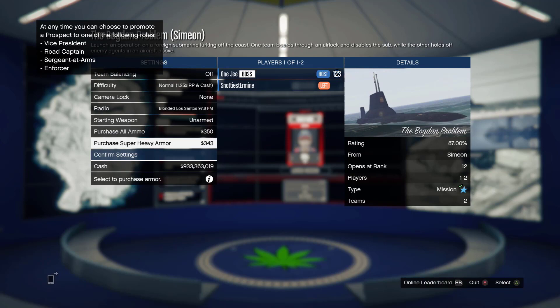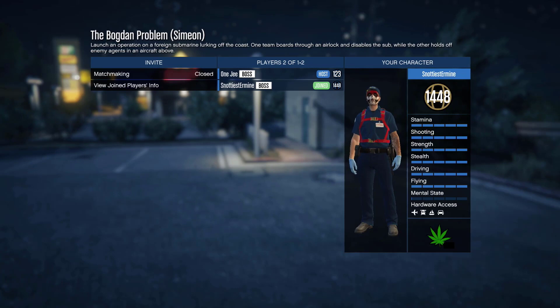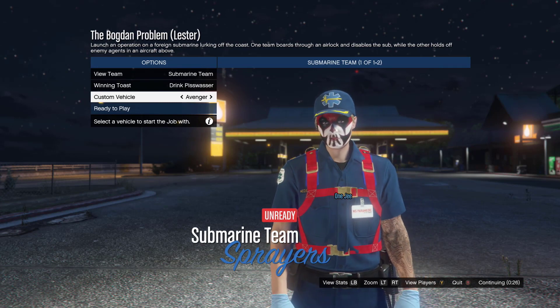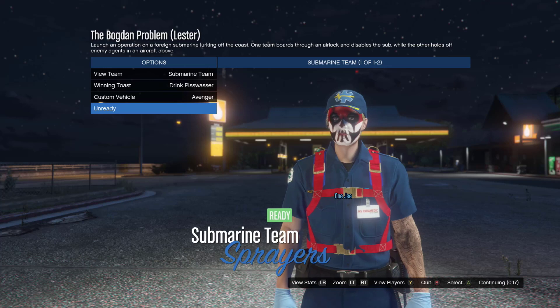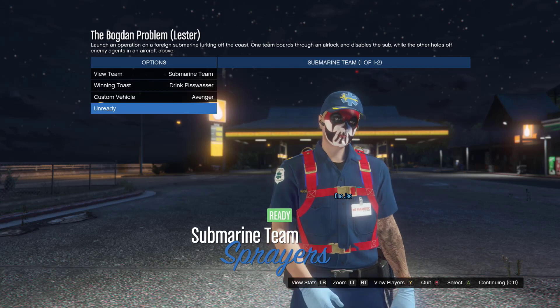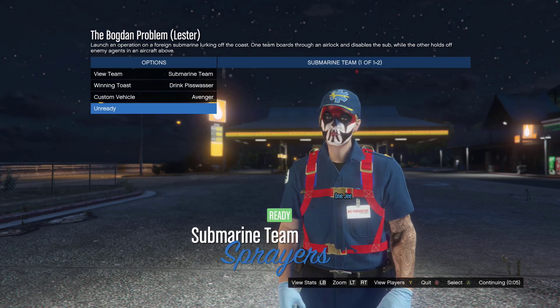Got it first try — now wait for your friend to join, then start up the mission. As soon as you load in, select the Avenger — make sure you select the right vehicle. Select the Avenger and get ready up. You have to wait about 22 seconds because your friend can't ready up. As soon as we load into the mission, my friend will quit.